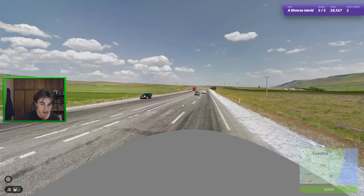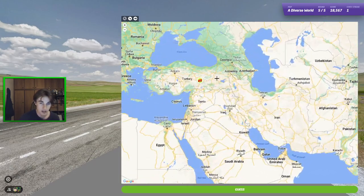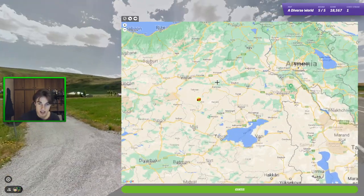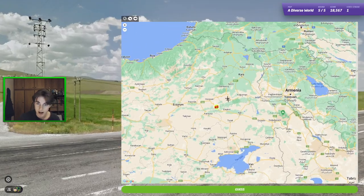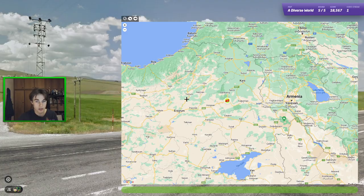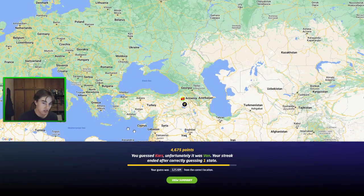We do have blue strips on the plates. Don't get confused - even though Turkey is not part of the EU, they do have blue strips on the plates. With the lack of trees, I'm thinking more eastern, somewhere around Erzerum maybe. Let's go for it. It ends up being a little bit further south, but a pretty good guess. Turkey's a big country and to come out with 4,600 points is pretty good.